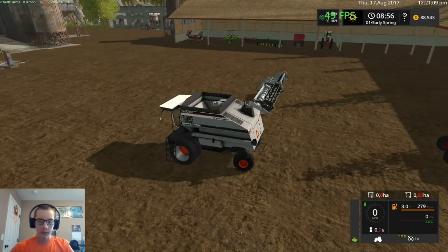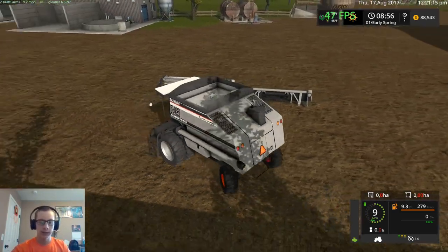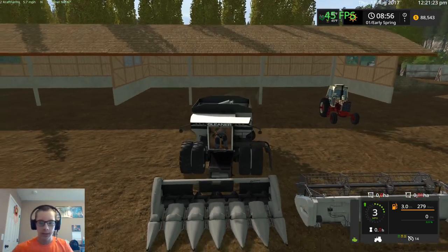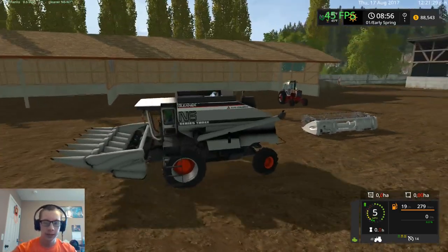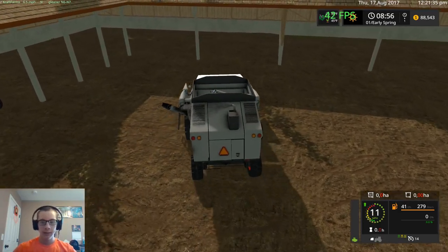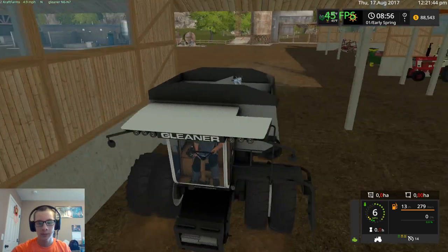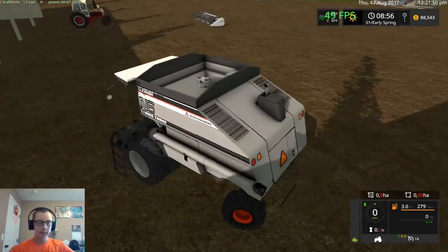This here is the Gleaner — you can select either the N6 or the N7, so you have your choice. This was a poly model that someone in-gamed, and they actually got the pipe fold correct. A few people wanted to in-game this combine but none of them could figure out that animation for the auger, but somebody figured it out. It got a lot of likes too.